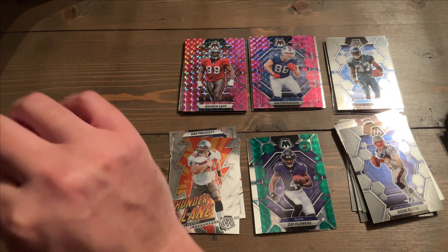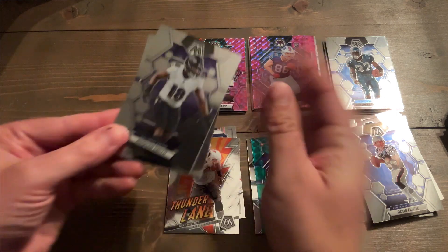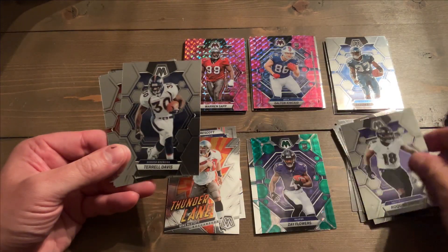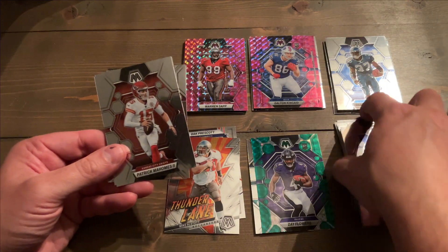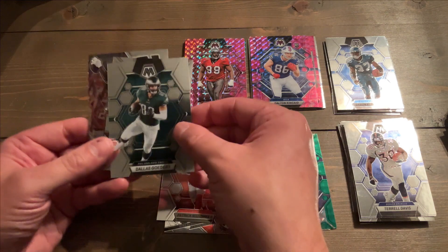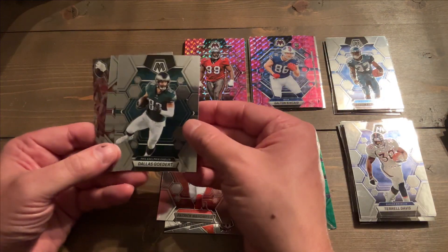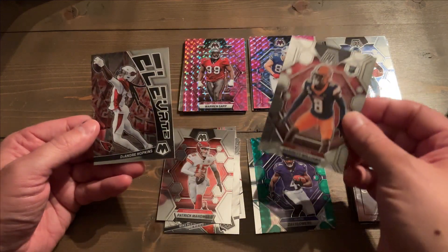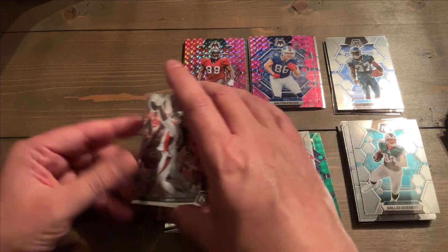Roquan Smith, Terrell Davis. We got Patty Mahomes on the Mosaic base — I'm going to stick that there in case he wins the Super Bowl again, not a fan. Dallas Goddard. We got Garrett Williams on the rookie. And we got Elevate DeAndre Hopkins.